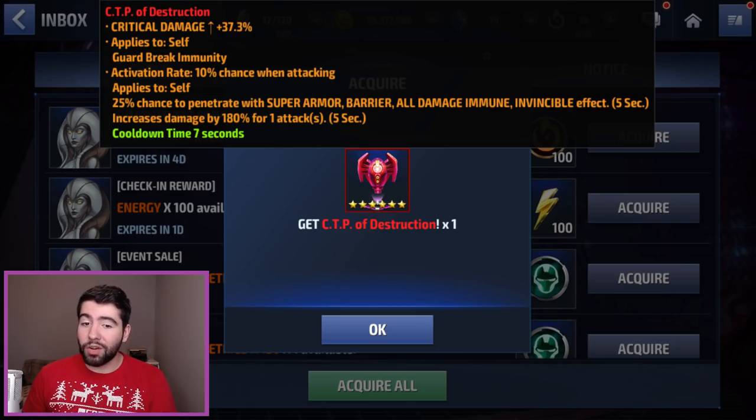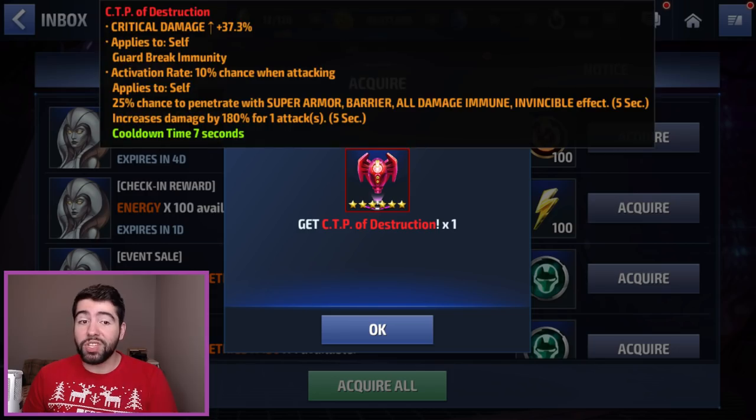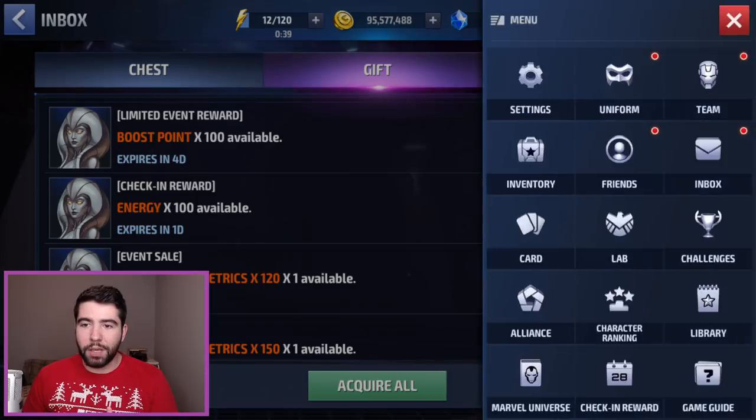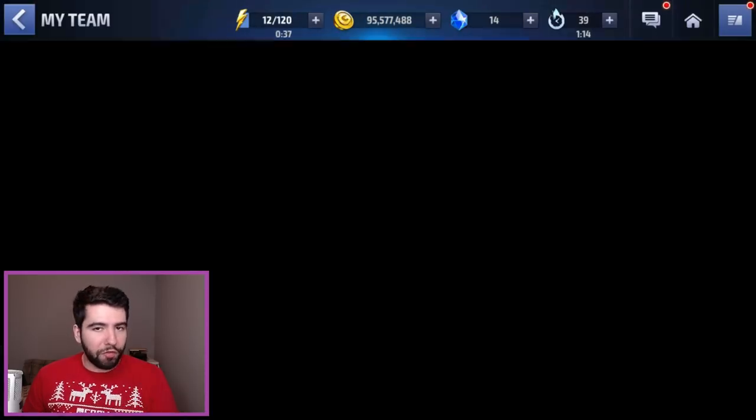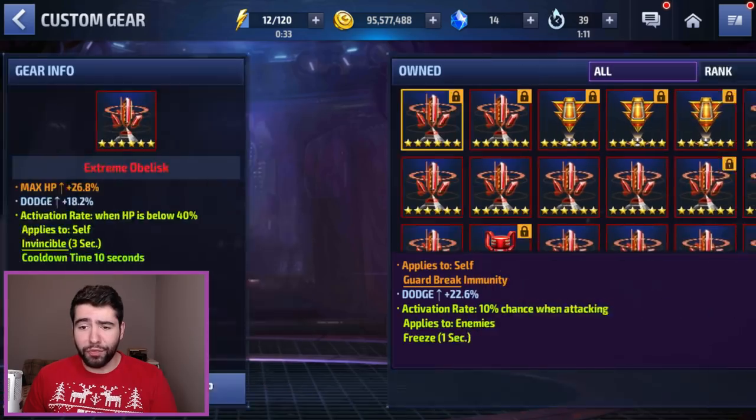If you didn't know, you can actually click and hold on items that you get now — especially obelisks, whether six-star or five-star from Shadowland or a login event — and you can see the stats before they go into your inventory, so you don't have to pick through all of the ones you have looking for the brand new one. This one's actually pretty decent: 37% crit damage, 180 damage proc.